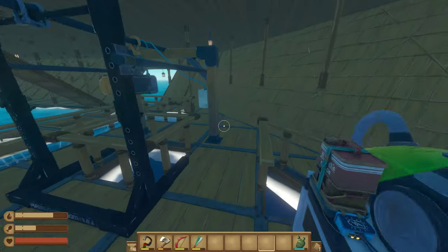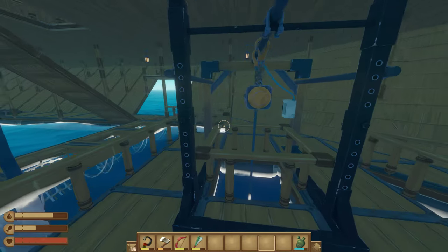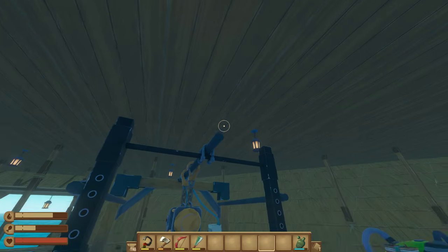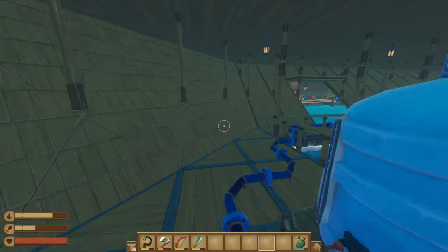Three water purifiers. This is the new anchor that's remote controlled from the bridge, so no more running down. You either had to cut a hole so you could look through and use the old anchor, but now you can have the bridge five stories up.